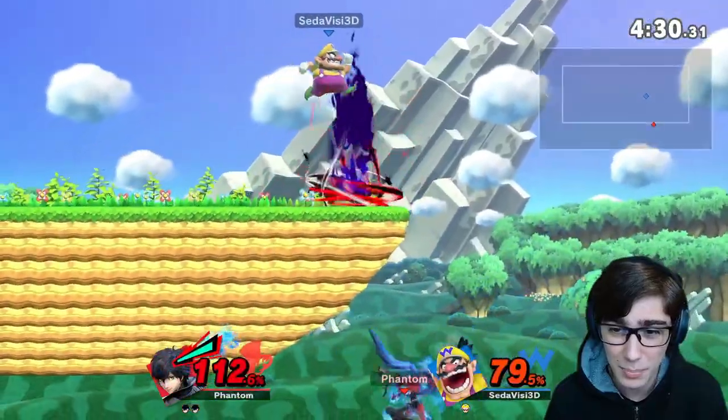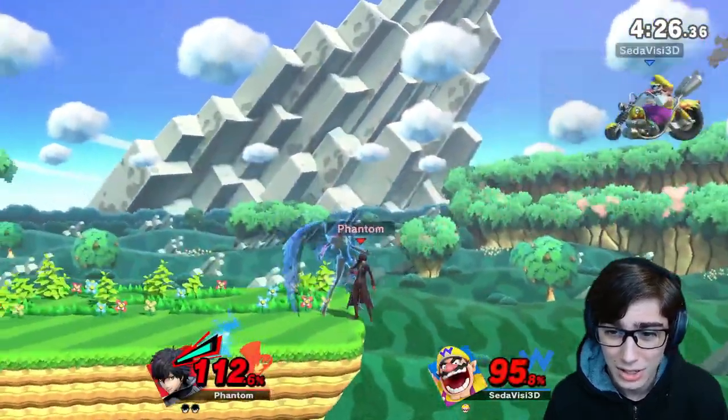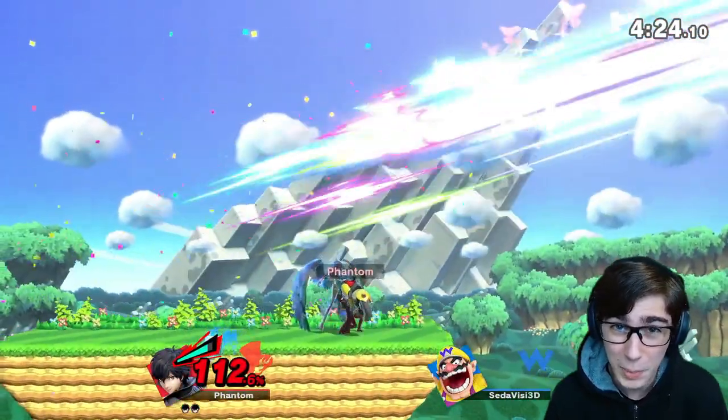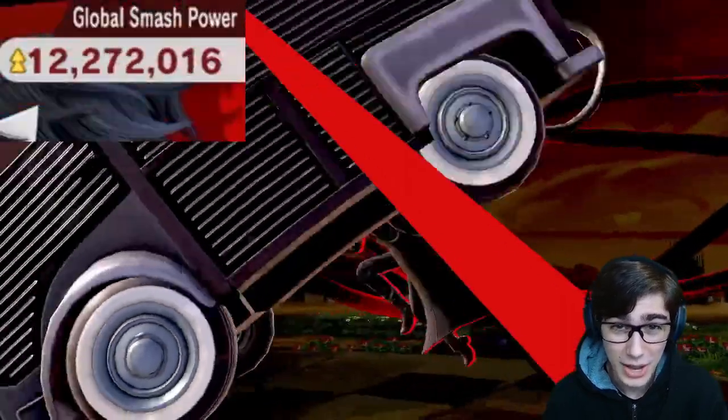Throwing a little bit more on that bike, then Arsene back out. Nice F-tilt, and now leaving him going high with that forward air — a really good forward air, and even more powerful with Arsene. Already doing great, so let's go ahead and move on to the next match.